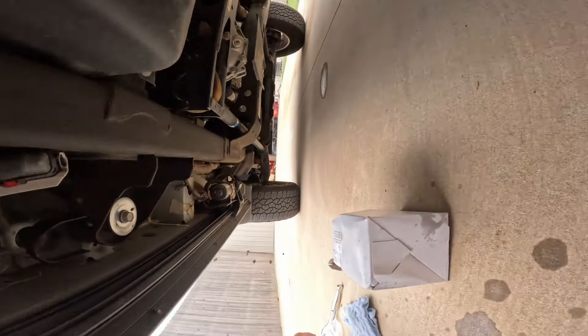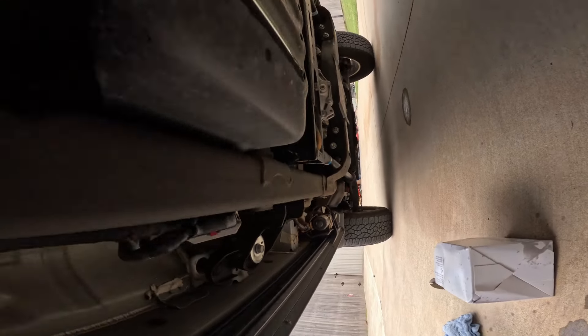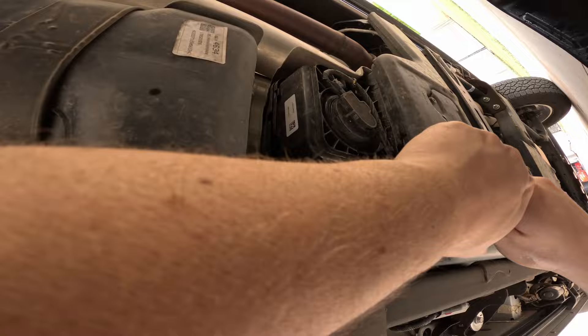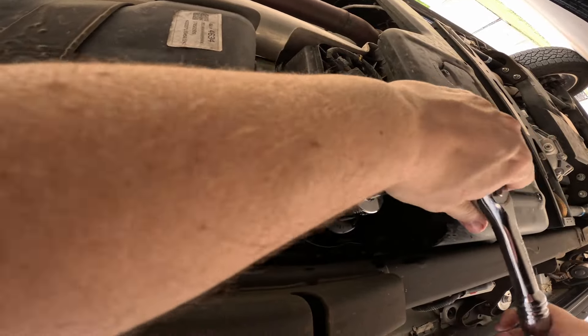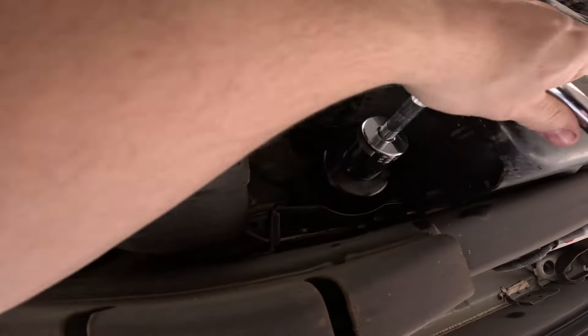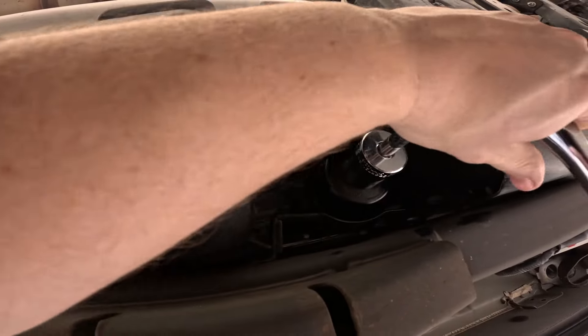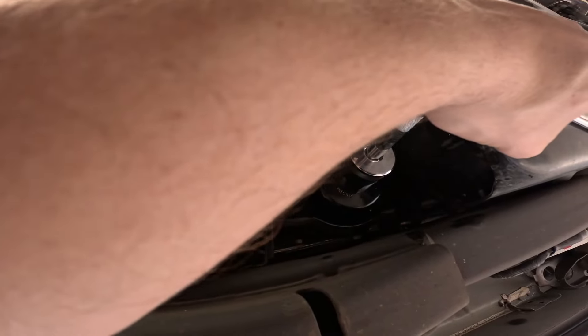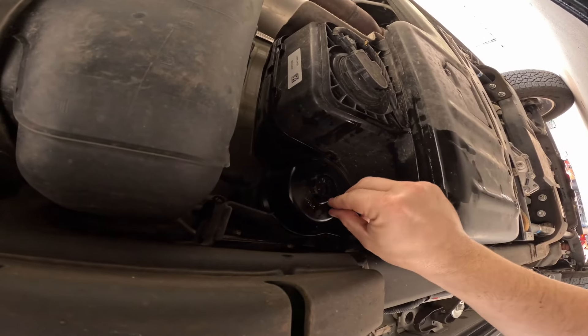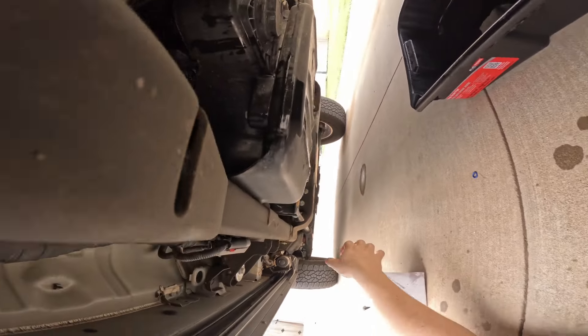You're going to have to turn it for quite a while to get it back tight. You should not see the blue o-ring at all once it's properly seated. The torque spec is 25 foot-pounds, so tighten it up to 25 foot-pounds — or in my case, I just snug it up. The fuel filter is now changed.